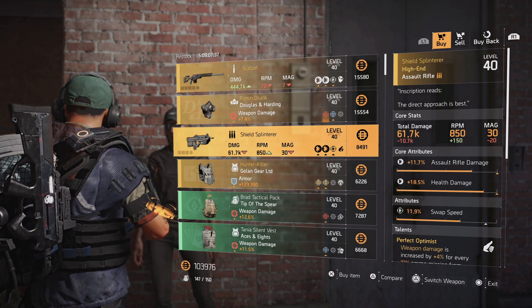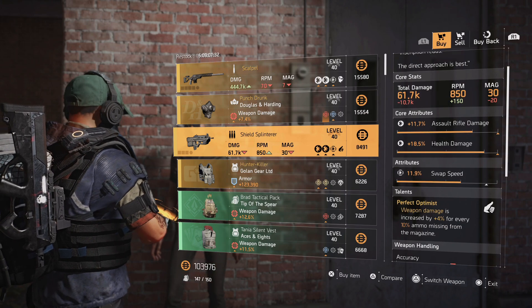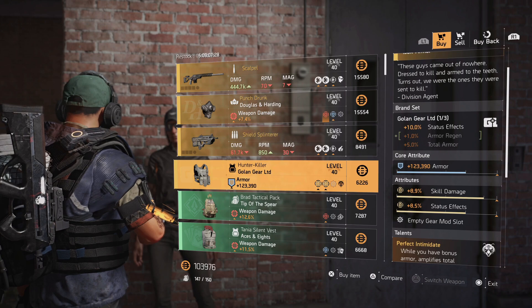They do have the Shield Splinter — you need to get the 12 mask from DC to have this pop up here. The rolls are pretty decent; I would swap out the swap speed for damage to targets out of cover, and it always comes with Perfect Optimist.